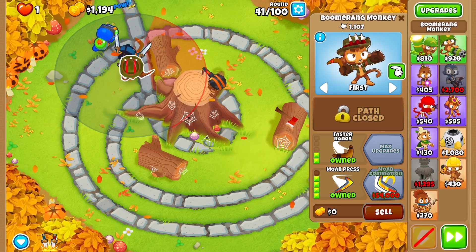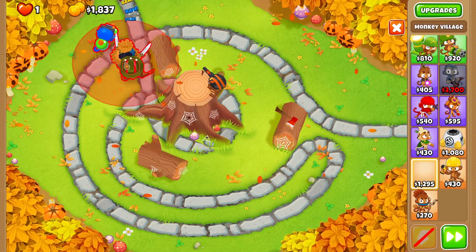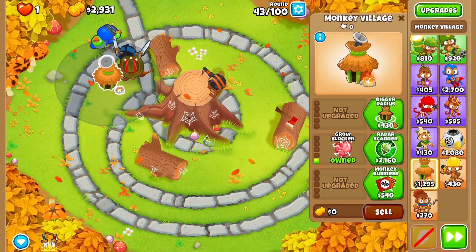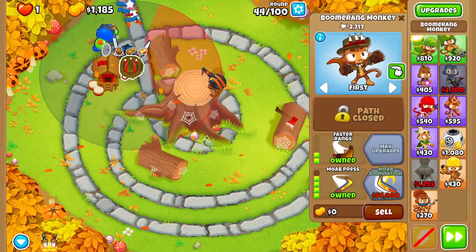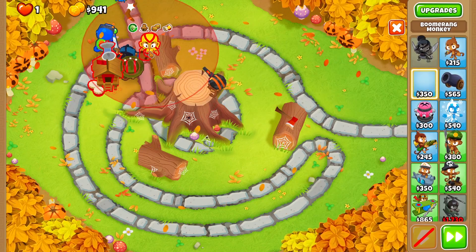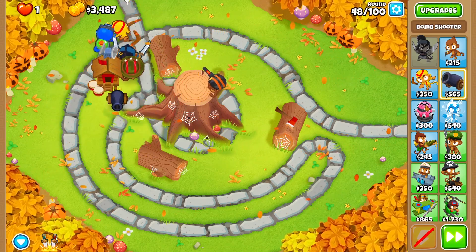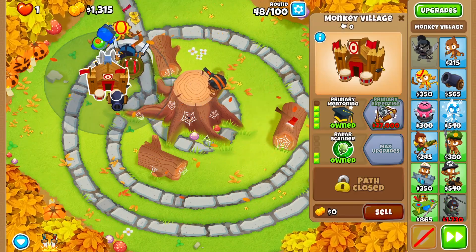Faster throwing, faster ranks — that was a good call for the Boomerang Monkey, but I did that because I got scared. There's one round I always underestimate — the one with a lot of things. Do I go for camo? I just got the camo round, maybe I go for Jungle Drums, then go for camo. Happy with that. Let's get another Boomerang Monkey — I cannot pack them in here but let's add this one.